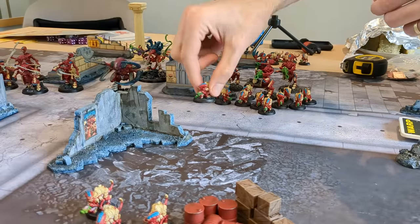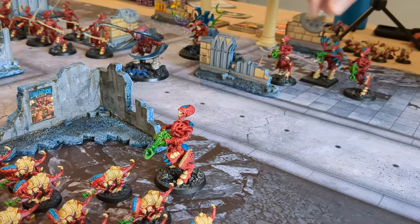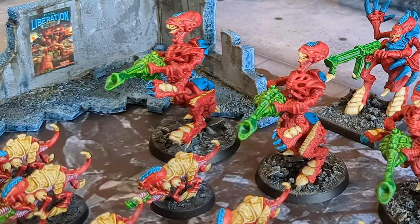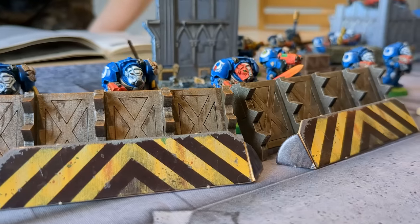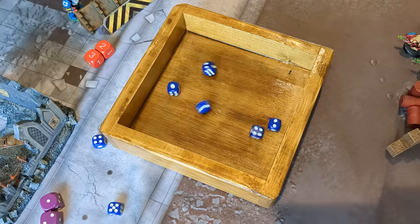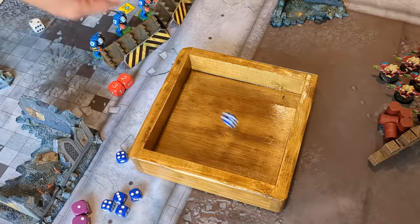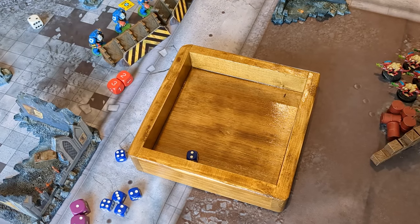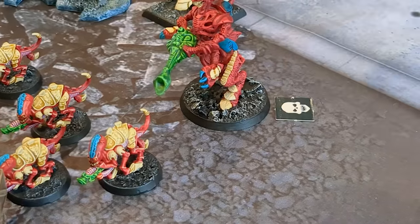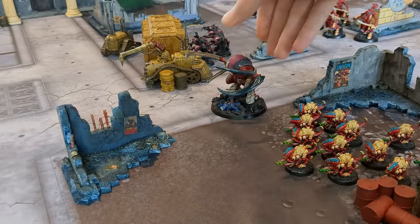With a synaptic pulse from the Hive Tyrant, the swarm rushed onwards. The Termagants ran forwards whilst the Tyranid warriors with ranged bio-weapons followed closely behind to keep the smaller creatures within synaptic reach. Matthew then triggered Overwatch with Invictus and the Terminator squad. Captain Invictus poured five shots from his plasma blaster into the Tyranid warriors, killing two in a torrent of superheated death. Fortunately the Assault Cannon missed, though Storm Bolters caused two more wounds — I saved one and took a wound on a warrior. Invictus' plasma blaster now needed to recharge.